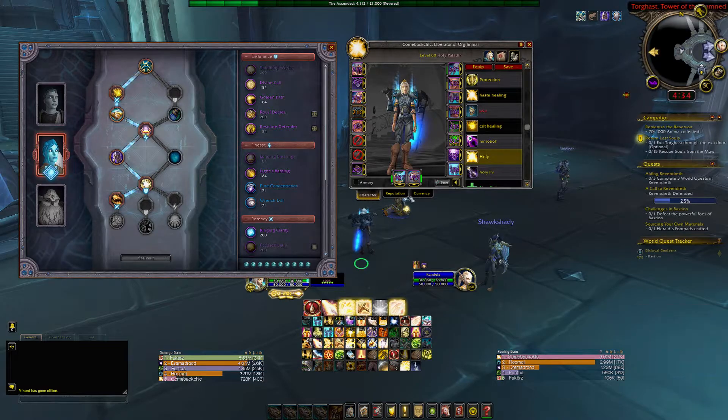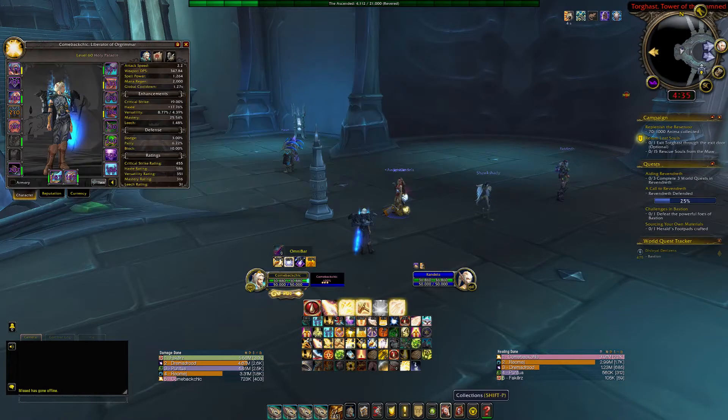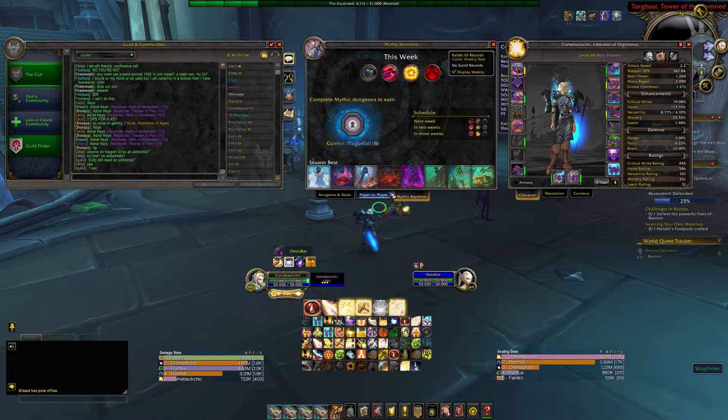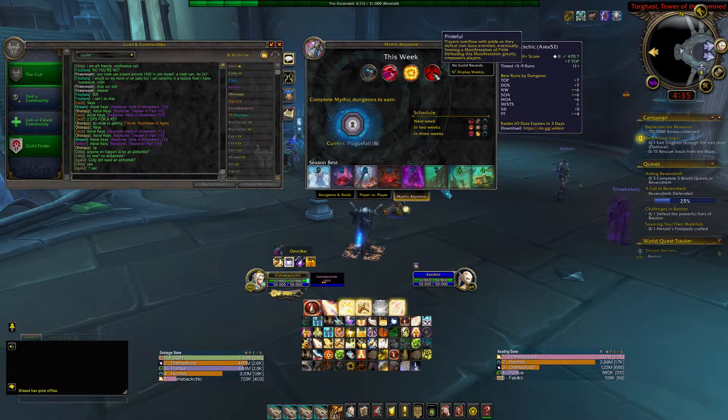When you stack crit with this build, you don't want to stack a lot of haste — keep crit and haste close together. That's basically why you see my stats the way they are. I'm going to test this out in a video with this week's affixes, which are Tyrannical, Bursting, Explosive, and Prideful.